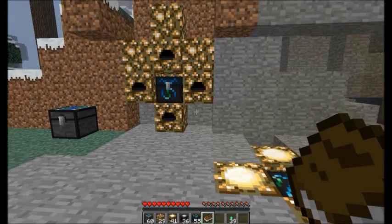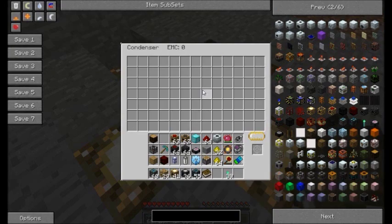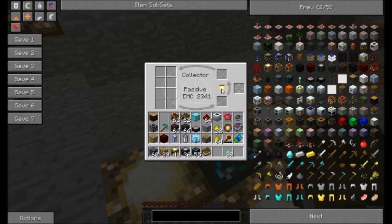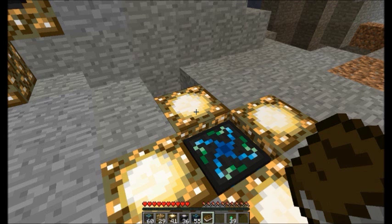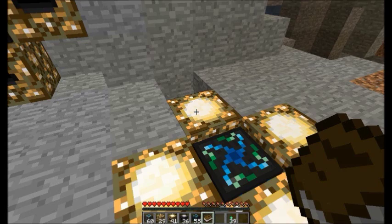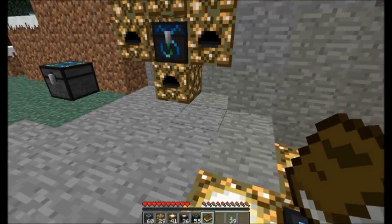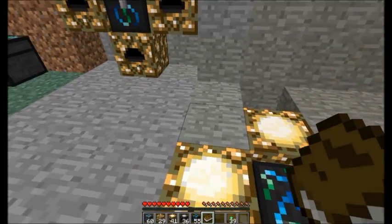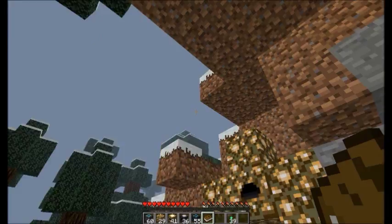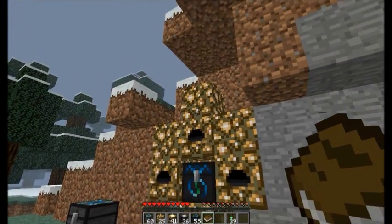Energy collectors require light to function. Each level of energy collector produces a certain amount of light — it's a static amount. The mark 1 produces the equivalent of half torch-light, the mark 2 produces three-quarter torch-light, and the mark 3 produces full sunlight. Full sunlight powers the collector at 100%. Right now it's daylight but I have some blocks blocking it, so it's not at 100%. To fix that, you can just put a clear stone block on top.